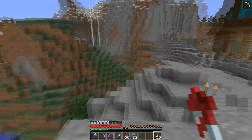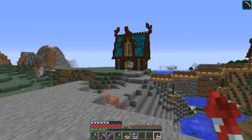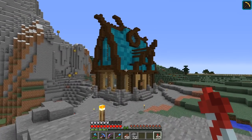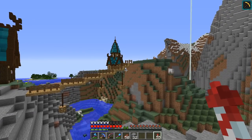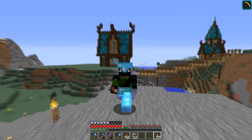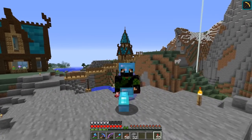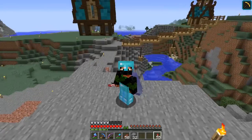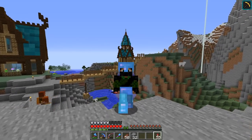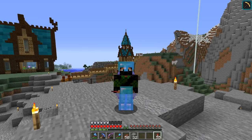Before we get the guards, I just want to head over to another village and grab some iron and get them geared up a little bit. The storage room is actually completely empty at the moment, and if I get some guards they're going to die of starvation or something. So I just need to grab some stuff from my supplies and the other villagers, and then we can get them set up.